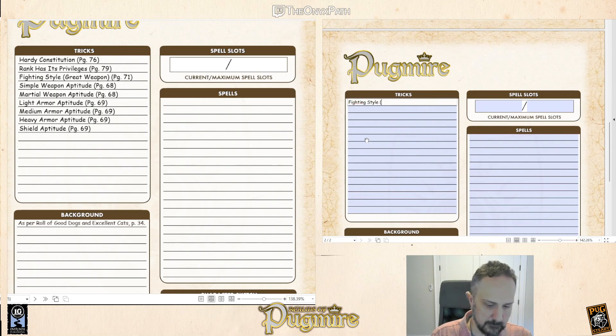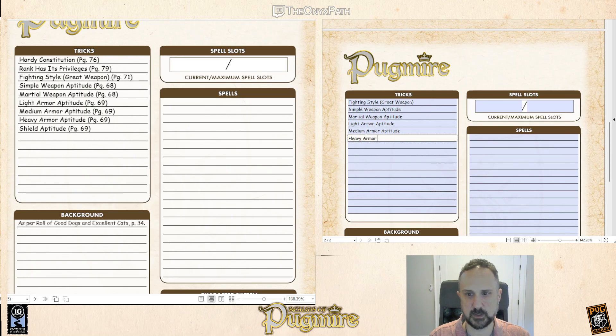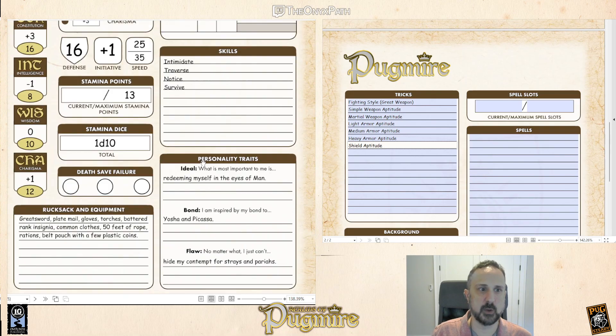We'll put fighting style: great weapon. All the aptitudes are the same — martial weapon aptitude, light armor aptitude, medium armor aptitude, heavy armor aptitude, and shield aptitude. Guardians are very good at weaponry. These tricks still exist, though the rules may have changed, so definitely after you write down all your tricks, go back and double-check with the material in the new edition to make sure you're using the latest rules. But the fact that fighting style and all these aptitudes exist and work pretty much the same way means you can go ahead and keep those as read.